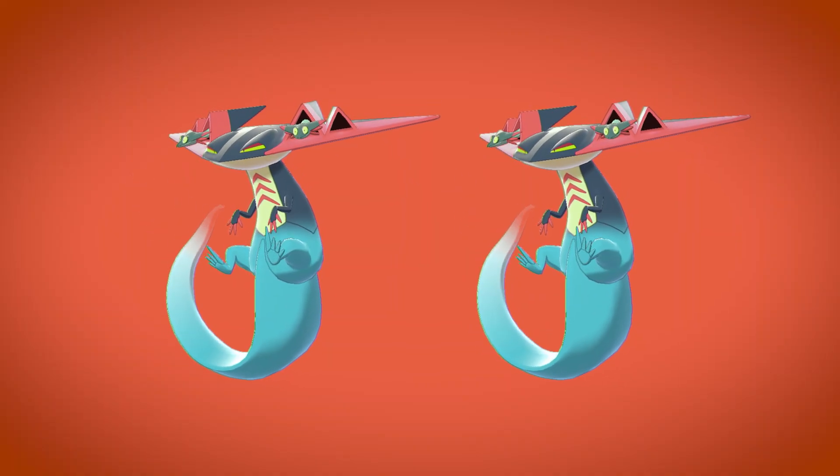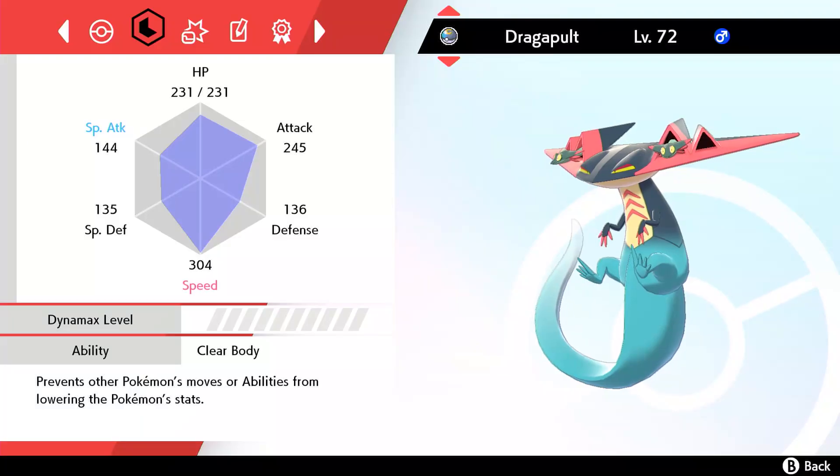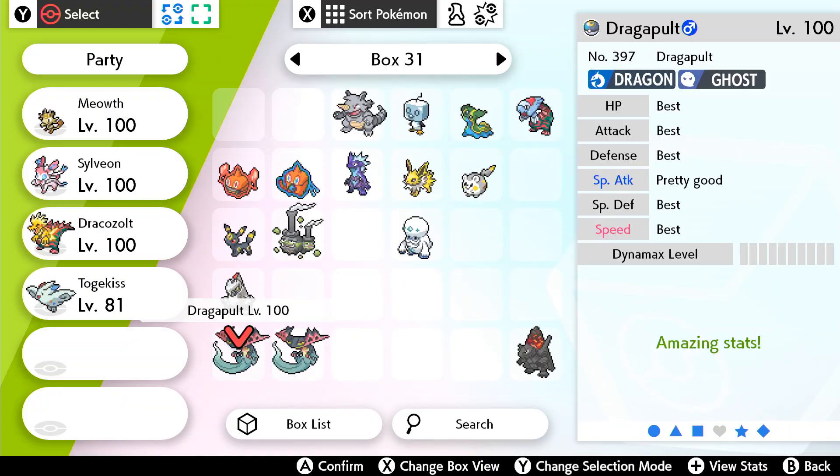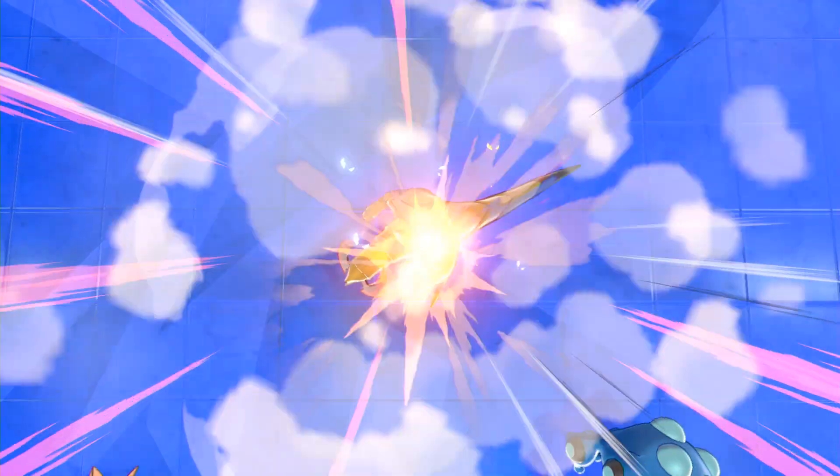So back to the Dragapults. Dragapult is actually one of the lucky Pokémon that has strong base stats in both attack and special attack, and with its incredible speed, it's a great candidate for a fast, hard-hitting attacker or special attacker. The first Dragapult is my competitive attack build. I bred it to have five perfect stats except for special attack, a chosen nature that hurts special attack, and then I EV trained it with full investment in speed and attack.